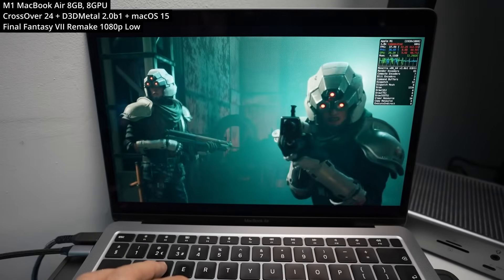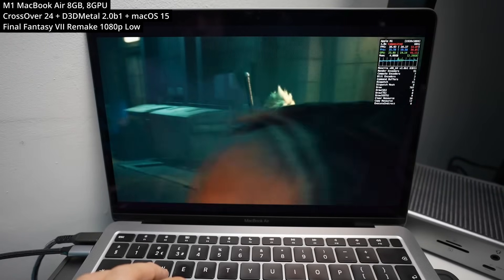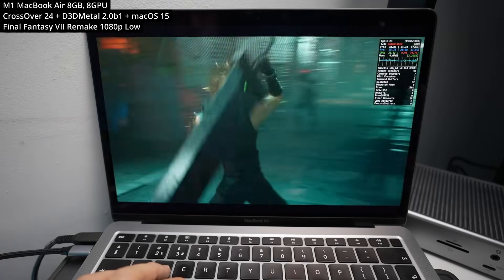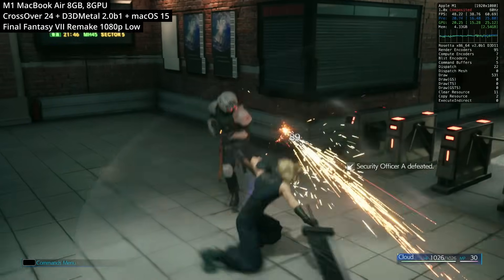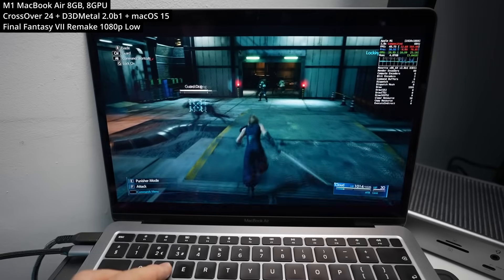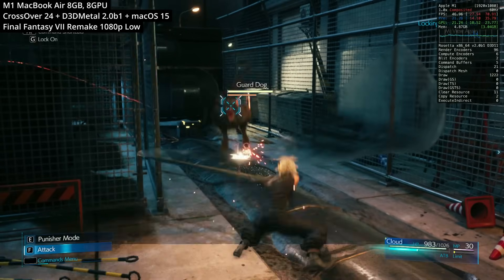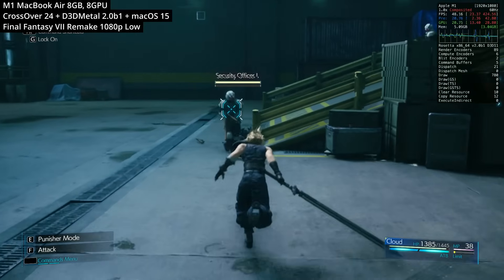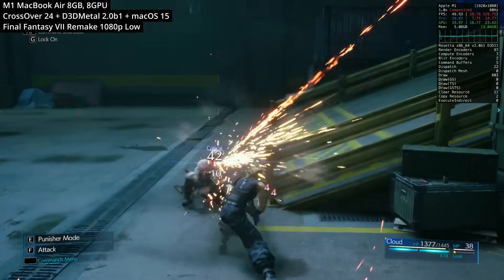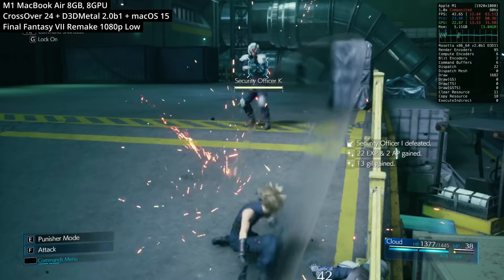This game is Final Fantasy 7 Remake Intergrade. This is a solid PS4 console generation game which works surprisingly well on the M1 MacBook Air. By default under Game Porting Toolkit 2 it boots under DirectX 12, but you really want to use the DirectX 11 option — it's going to be much smoother. The frame rate generally hovers around 45 FPS at 1080p on low settings. I've actually played a substantial amount of this game on a Mac; there are occasional stutters but it is completable and a great addition to the MacBook Air lineup.